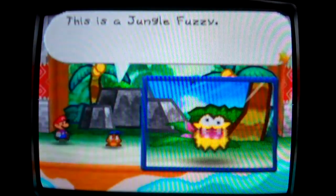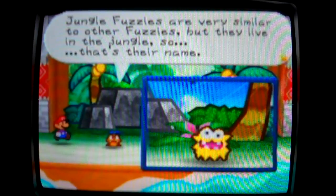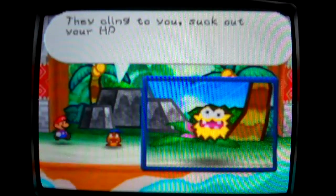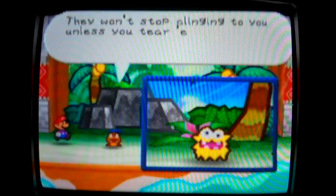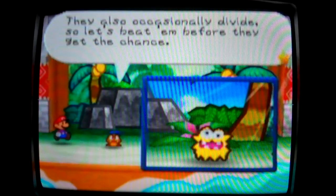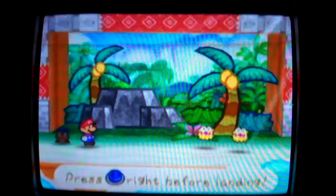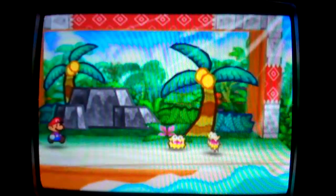Next enemy: Jungle Fuzzy. They only appear on Lavalava Island. Max HP 7, attack power 2. They not only drain HP, but they can also drain FP. It doesn't explicitly say they drain FP, but nonetheless they still have the ability to multiply.